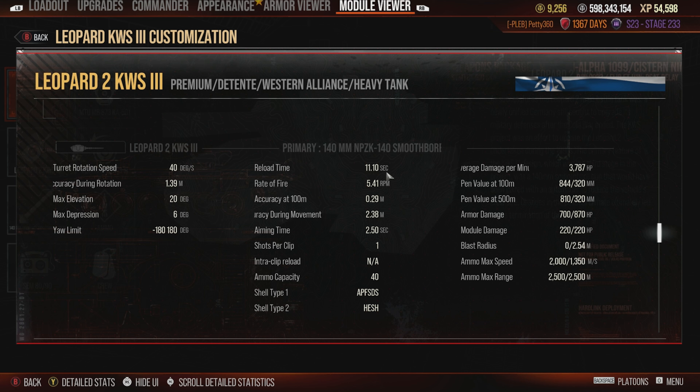You've got an 11.1-second reload, which is 3.7k DPM — that's okay because you can get that down to about 9 seconds with all the equipment we'll see in the fully equipped stats. You've got 0.29 base accuracy, which is pretty good.